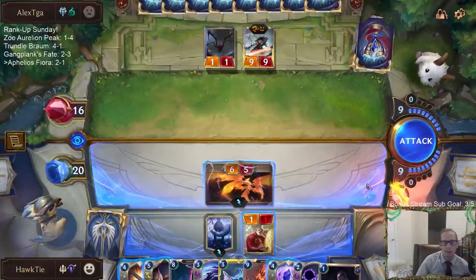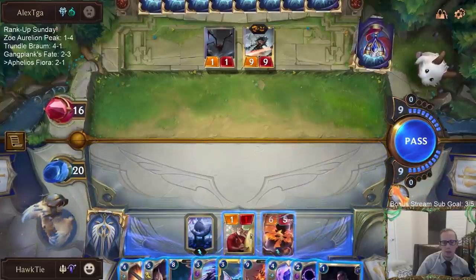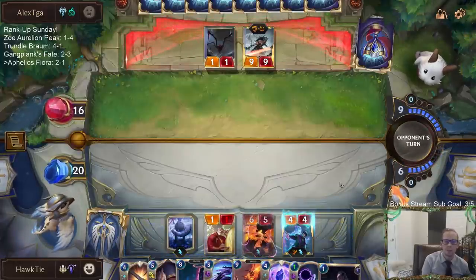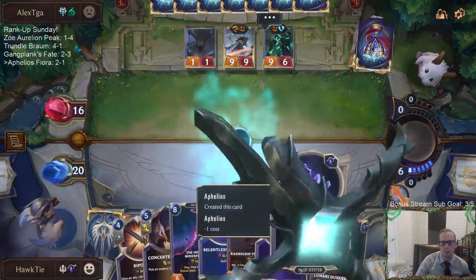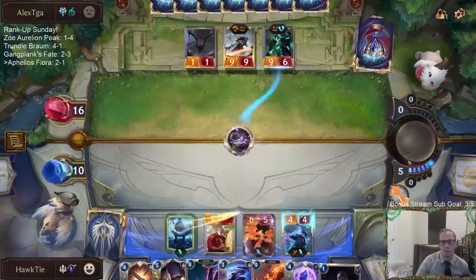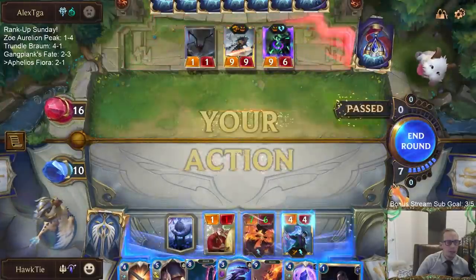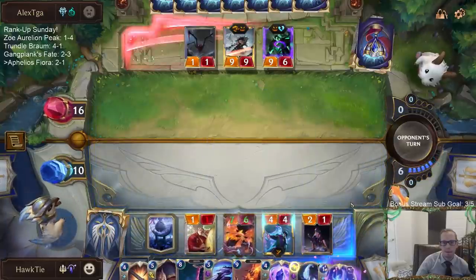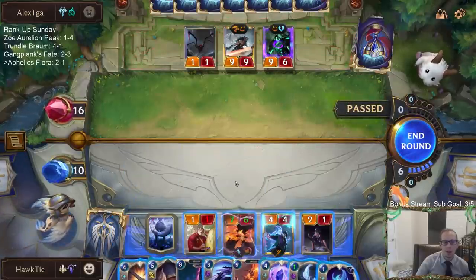Down to ten - let's do this. Keep that thing stunned. I feel like I could have won right here with this Relentless Pursuit. I just didn't need to play this Dustbringer - if I just play Riposte instead, riposte this Immortal Fire and then Relentless Pursuit. Yes, I could have won it here.